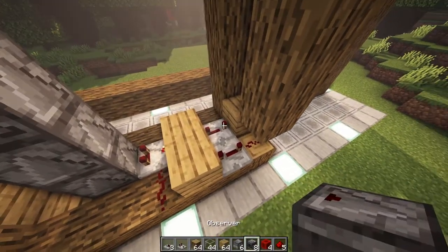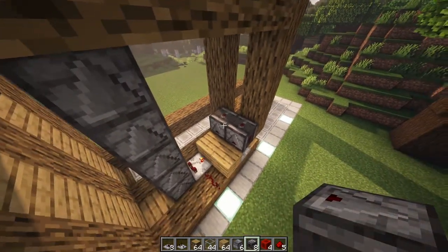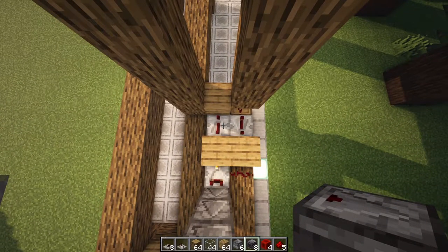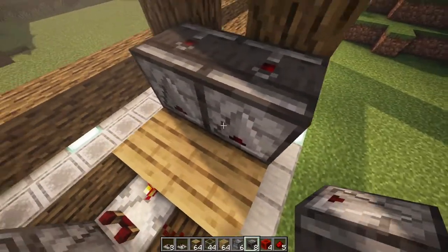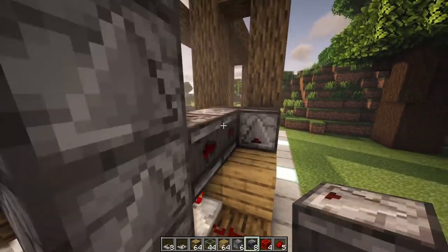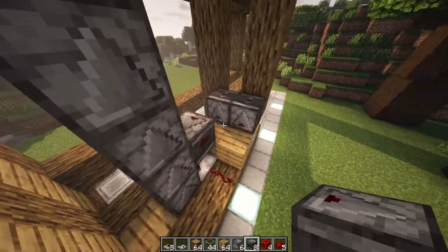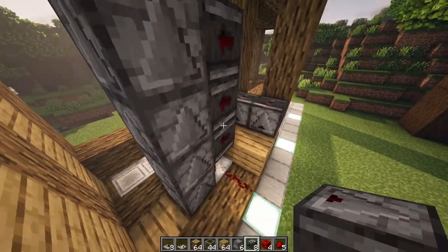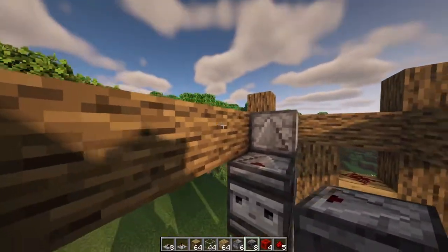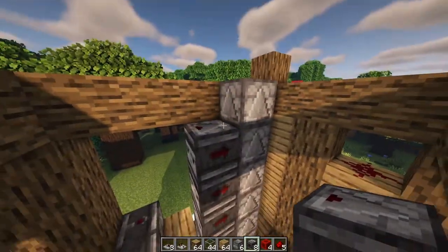Place a block here, and now it's finally time to place down your observers. You're going to place an observer down here and down here — make sure that they're facing down like so. This next step is going to be a little bit tricky. You're going to grab your observers and place them down facing down like this, and then make sure that they're facing sideways. Place both of them here, break this one, and make sure that all these observers going up are facing sideways. Keep doing this over and over up until the last dropper. Don't place any more after this oak log — it cannot be flush with the oak log.